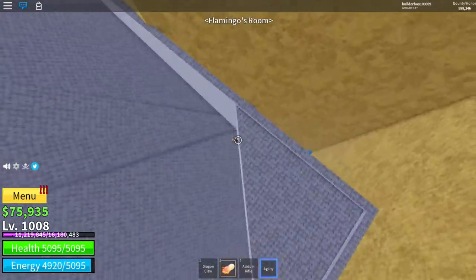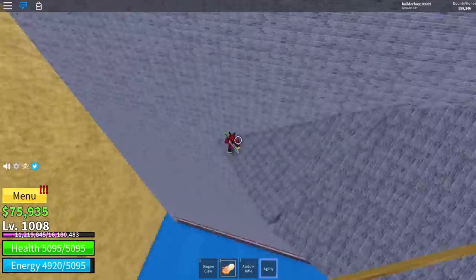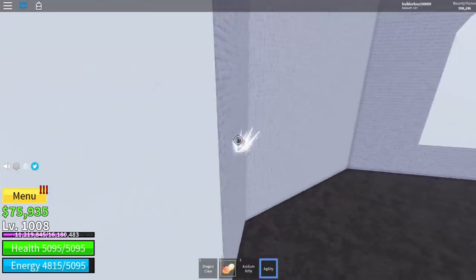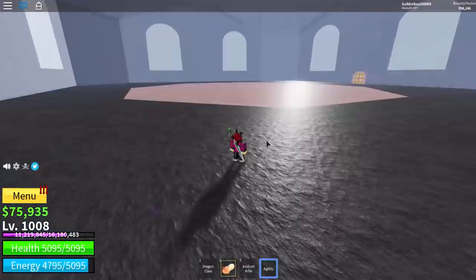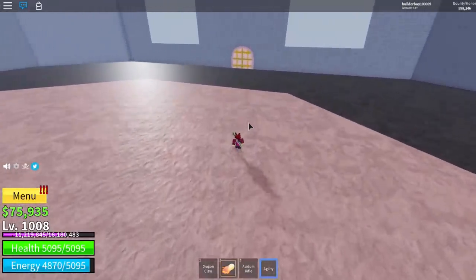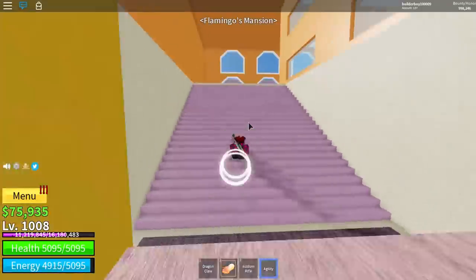But yeah, we also gotta do the second step, and that's basically the risky part. So you just glide and jump in here, and then use Zoro right like this one. But yeah, there you go — simple as that, and you are inside the Doflamingo room. Of course it works the same way getting out — there you go.